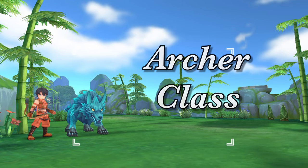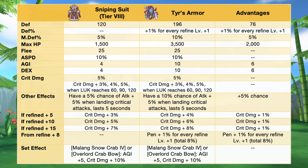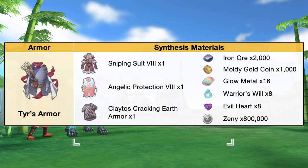Up next, let's talk about the armors for the Archer class. First up, we have the Tiers Armor. This armor is catered towards ideal rangers since it increases dex, agi, and critical damage. In comparison to a tier 8 sniping suit, the Tiers Armor will have additional plus 76 def, plus 1% mdef for every refine plus 1, plus 5% def, plus 2000 max HP, plus 6 agi, and plus 6 dex. In addition, we'll have plus 5% chance to increase attack when landing critical attacks, and bonus critical damage at varying refinement levels. Furthermore, from refine plus 8, we'll have plus 1% pen for every refine plus 1. Here are the needed materials for synthesizing the Tiers Armor.